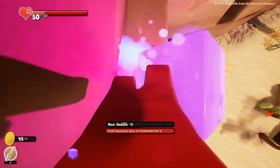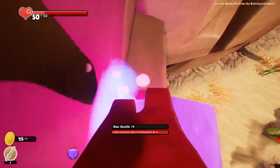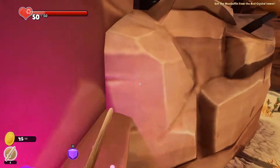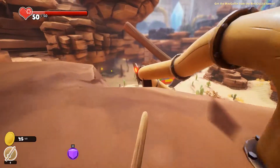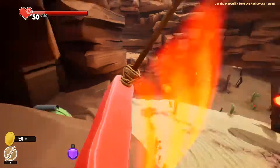Max health plus five. Nice. Careful, careful. Am I stuck? I'm sliding — there we go. Double jump. Oh no. Yes! Yes! Yes! Don't need double jump or triple jump.